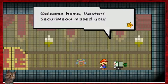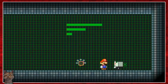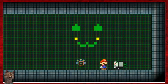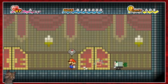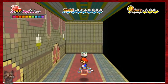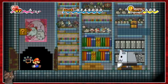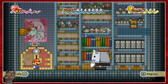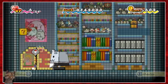'Welcome home, Master. Security - Meow. Missed you.' Oh, that's cool. Apple 5 - it just formed a door. That's pretty cool though, I like that. It's all old computery style. Whoa! This is reminiscent of Thousand-Year Door, I have to say. Is that an enemy? Should I be avoiding this?